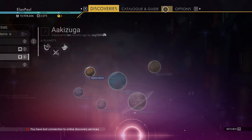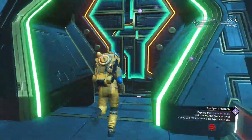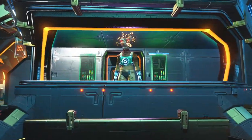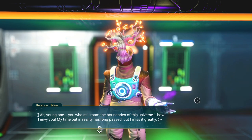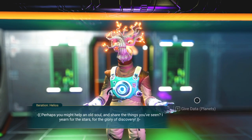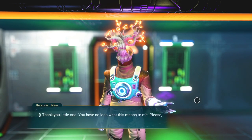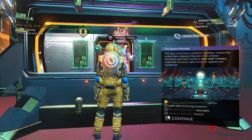He's always cryptic with his messages. It tells us to start looking around and talk to others. We want to make sure our log is set to search the space anomaly. There's more than one main storyline here, and the anomaly is its own storyline. We're going to go over to Helios. 'Ah, young one — you who still roam the boundaries of this universe. How I envy you. My time out in reality has long passed. Perhaps you might help an old soul and share the things you've seen?' As you come back to him on subsequent missions, you can give data and he will give you some nanites in return.